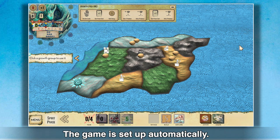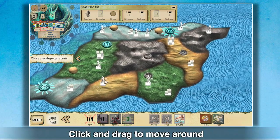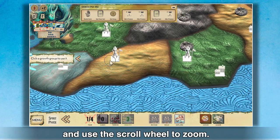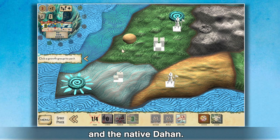The game is set up automatically. Let's have a look at the map. Click and drag to move around and use the scroll wheel to zoom. Here is your spirit's presence and the Dahan.